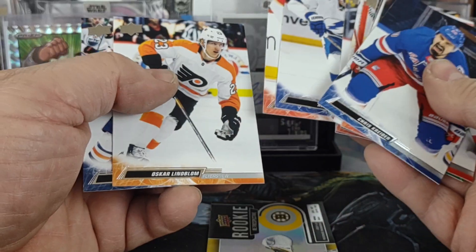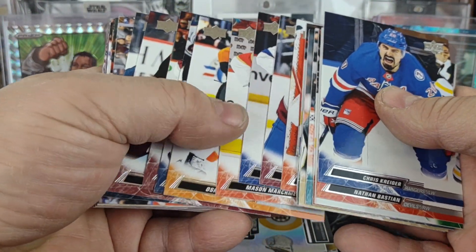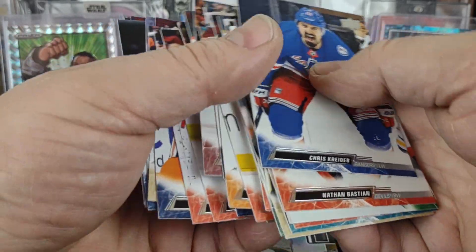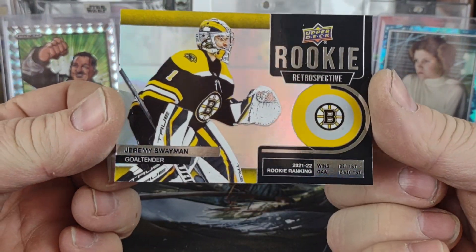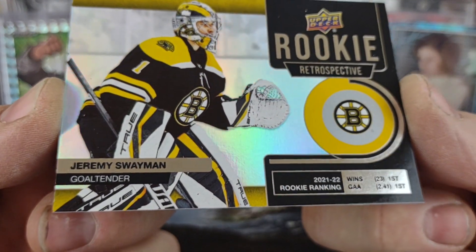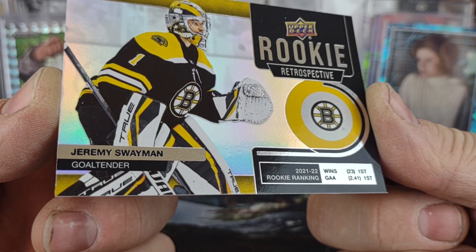So I would have to say that it does not signal that you have a Young Gun in a fat pack if you have a security tag. Quick recap: there's our hit of the break — a Jeremy Swayman Rookie Retrospective.